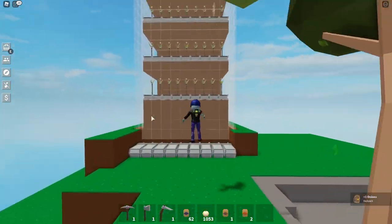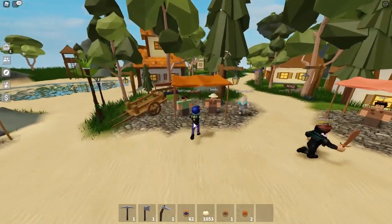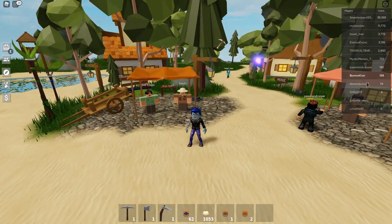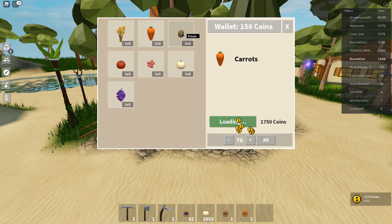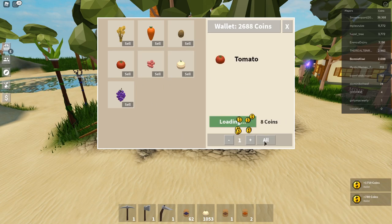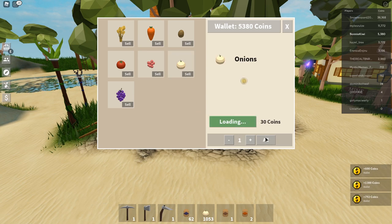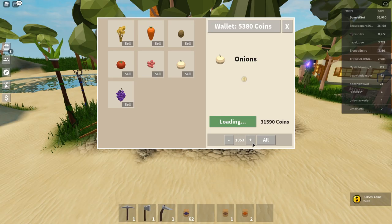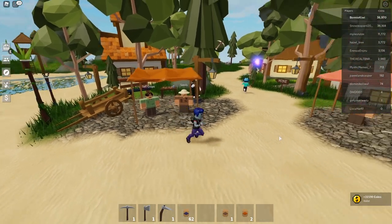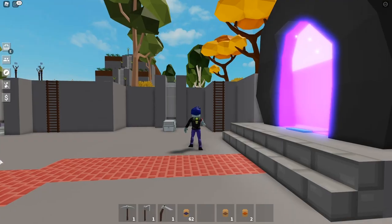Truly AFK automated onion factory farm - you've seen it right there. I've got 1,053 onions. Let's cash them in and see how much we get. I have 158 coins right now. Wheat - I have none. Carrots - 1,700 coins. Potatoes - 780. Tomatoes - 600. Berries - 1,300. Grapes - 792. And onions? 31,590 coins from all those onions! That's just enough to put us into first place on that leaderboard. 31,000 coins from 14 minutes of AFK onion farming.